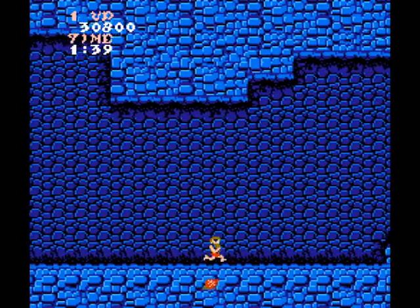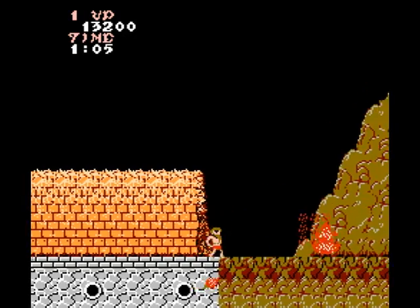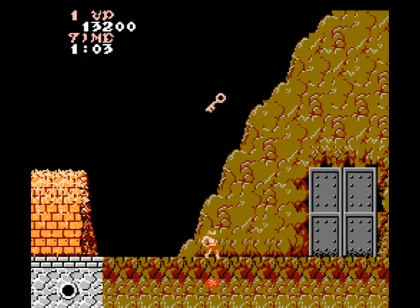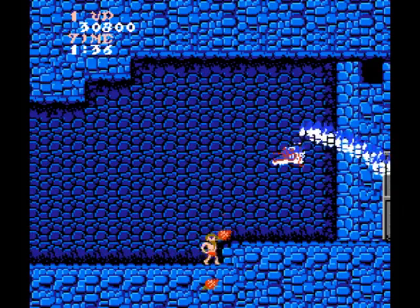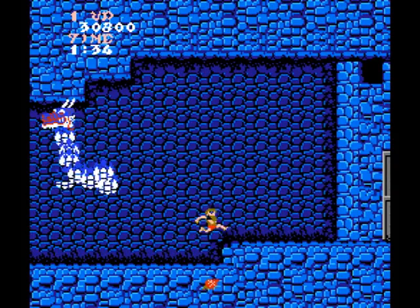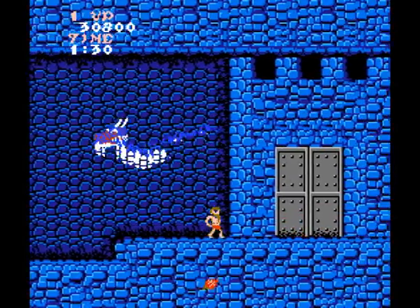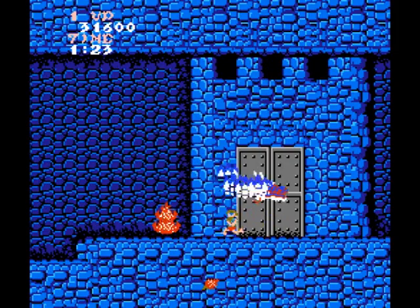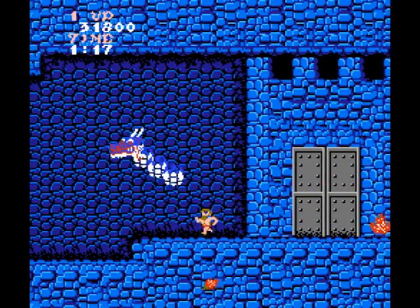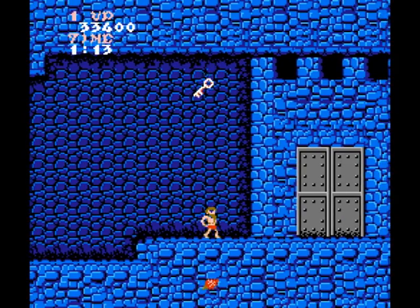Otherwise jump over it. So first level was one unicorn, second level was two unicorns — based on this pattern we should be battling three unicorns now, right? Nope, instead it's a dragon. You'll alternate between swooping down and back up a few times, then just shifting horizontally across the bottom. Jump over it when he does the horizontal scroll, and back away and crouch so it flies over you and run across. You'll want to stay behind and fire away at all the body pieces before taking out the head, and you'll get the key to the gate.